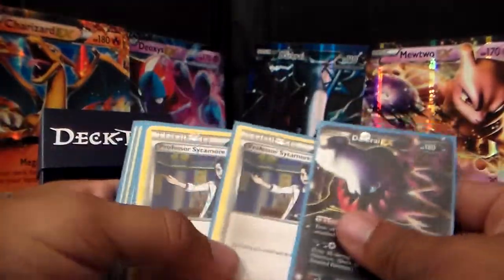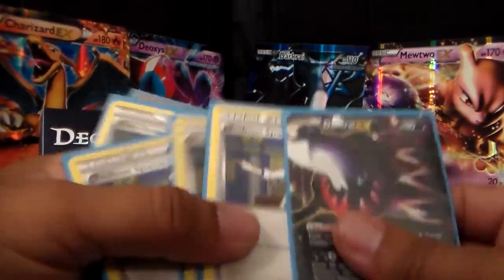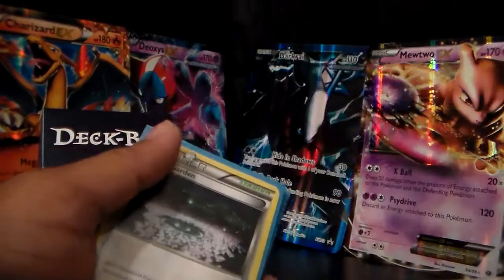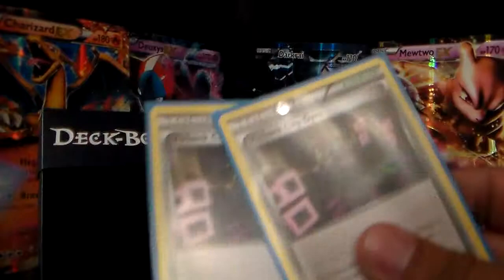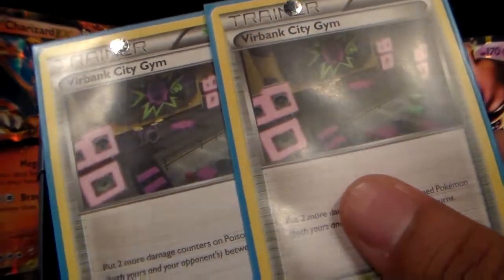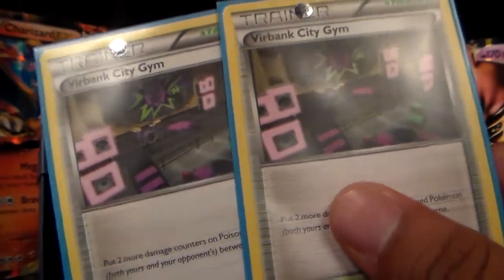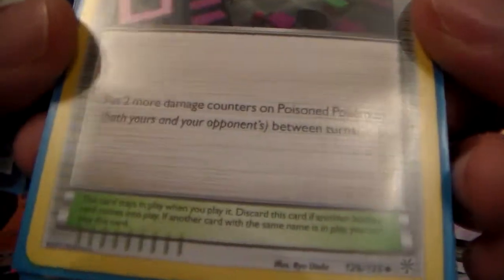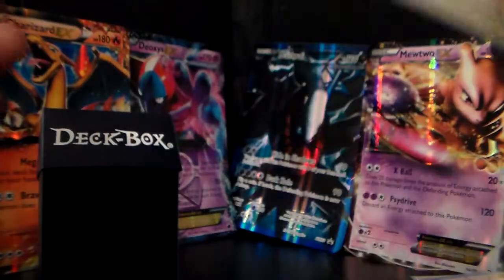I had this card already. I plan on trading tomorrow with one of my friends for some trainers that I need. Here are two more cards I got today — I bought two Virbank City Gyms, trainer stadiums. It says: put two more damage counters on poisoned Pokemon, both yours and your opponent's, between turns.